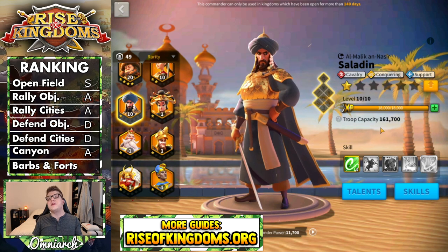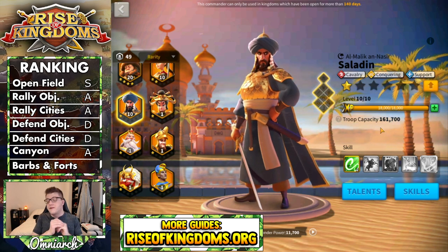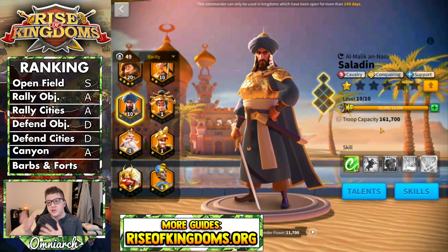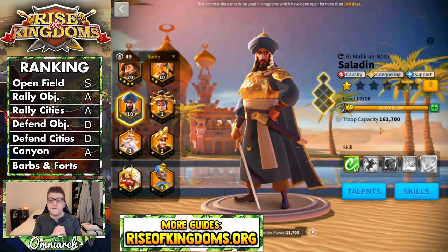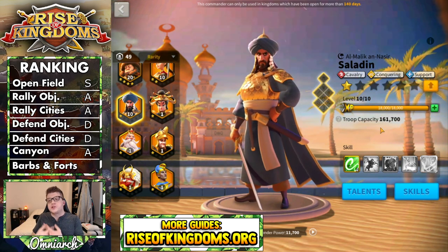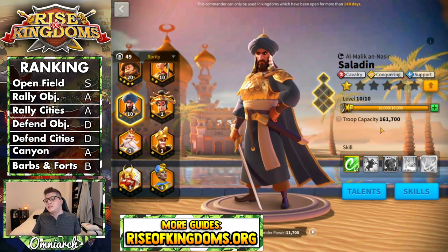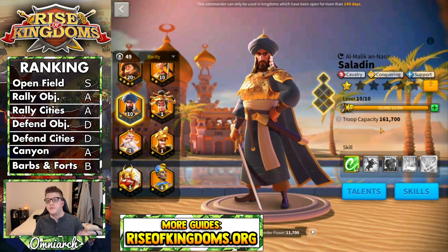For barbs and forts — the PVE content category — Saladin performs well. He has that single target damage factor, a lot of stats, and great rage generation. Being a cavalry commander, he moves around killing barbs faster than most other troop types. But he doesn't deal extra damage to neutral units, doesn't give extra experience, and doesn't have the peacekeeping talent tree. So he gets a B for the PVE category — he's just powerful, but nothing sets him above the rest of the pack.